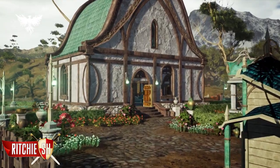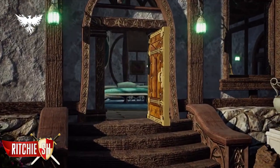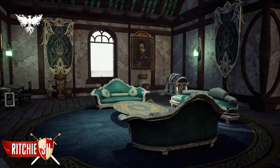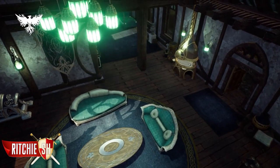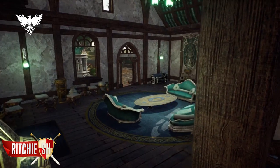The architecture in the freehold is not locked to any particular race. There are numerous building designs to choose from, and some that can even now be purchased through the backer packages on the Ashes of Creation website.